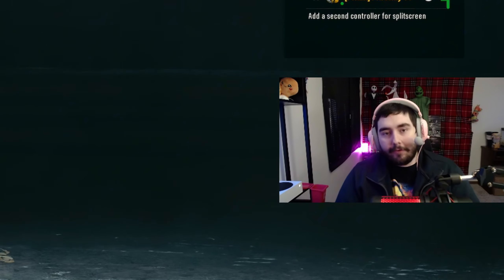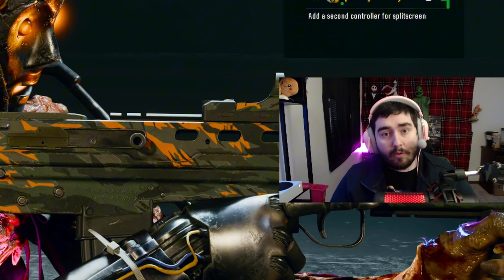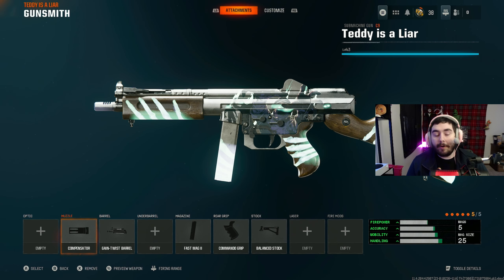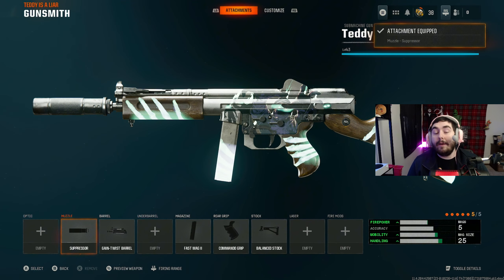Welcome back to another video. Today we're getting the Tommy Gun maybe gold. The Tommy Gun, aka Teddy is a Liar, is in Black Ops 6, and this is a blueprint for the C9. The build it has going for it is a compensator, gain twist barrel, fast mag 2, commando grip, and a balanced stock. I was personally running a suppressor instead of a compensator and having a wonderful time with it.